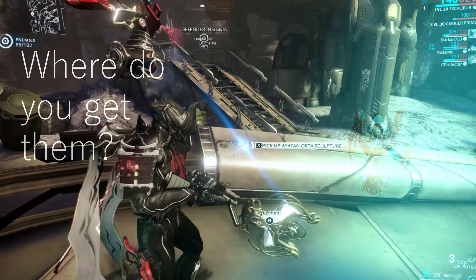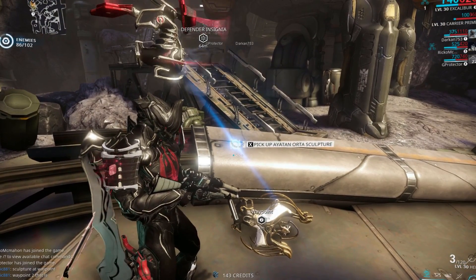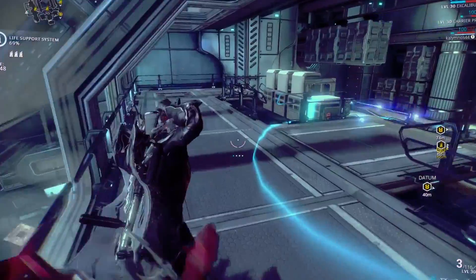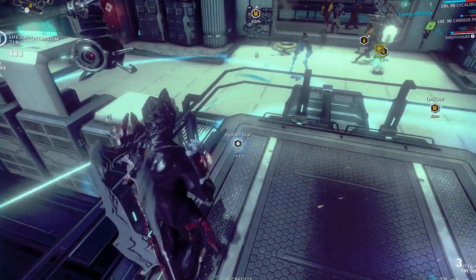So where do you get them? You can get both sculptures and stars by playing regular missions. The sculptures are pretty rare, but you would usually find them on the floor randomly — so far I've had a couple this way. The stars can also be found in regular missions too, and these are definitely much more common.